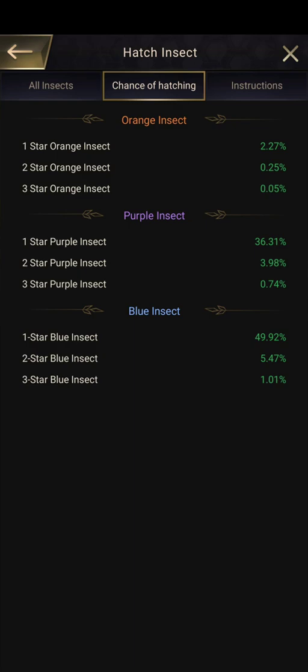For the two-star purple insects I got 22 of them, which is a pretty good amount, and for the three-star purple insects I got 11. As for the blue insects, I got 36 of the blue two-stars and then 7 of the blue three-stars.